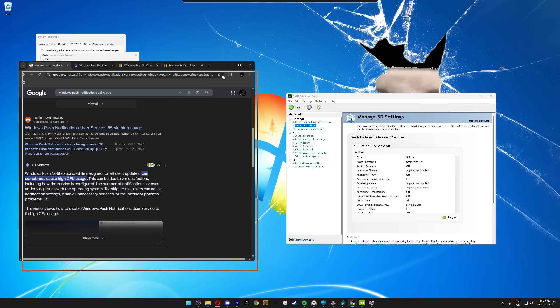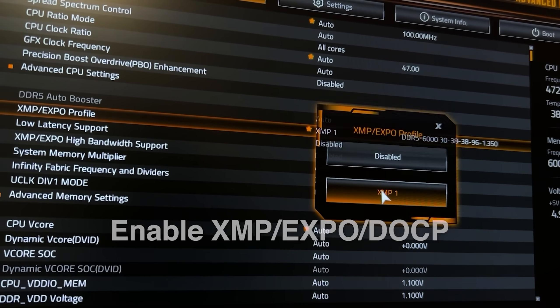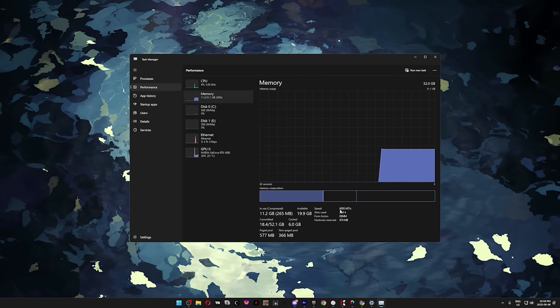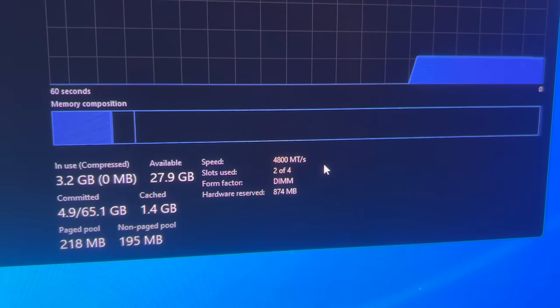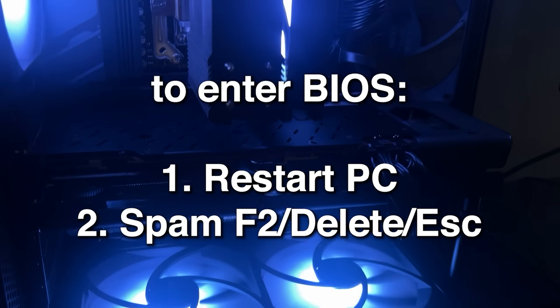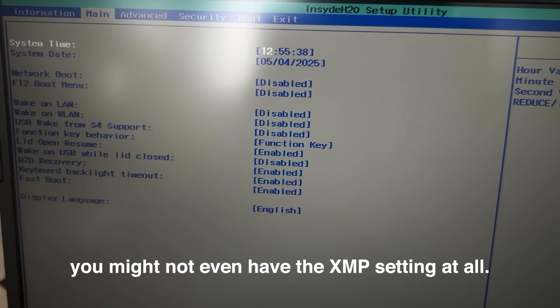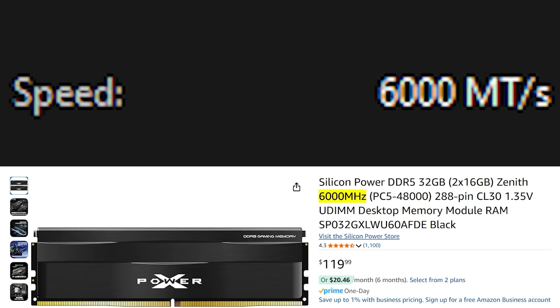This leads us to the BIOS tweaks, starting with enabling XMP, XPO, or DOCP so your RAM can actually run at its full speed. To check if you need to do this, open Task Manager with Ctrl+Shift+Escape, click Performance then Memory, and check your RAM speeds. If it matches what your RAM is rated for, you're already good. If it's running slower, ensure your RAM supports XMP, XPO, or DOCP by checking the specs online or in the manual. If it does, restart your PC and repeatedly press Delete, F2, or Escape to enter the BIOS depending on your motherboard. Look for the XMP/XPO/DOCP option — it's usually on the main screen or under a tweaker or overclocking tab. Change it from Disabled to XMP1 and your RAM is now able to run at its advertised speed. While you're here, you can also enable High Bandwidth Support and Low Latency Support for even more RAM performance, though there is a small risk of instability.